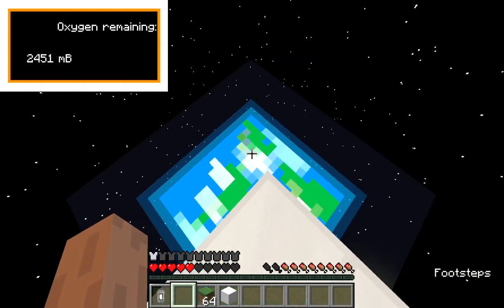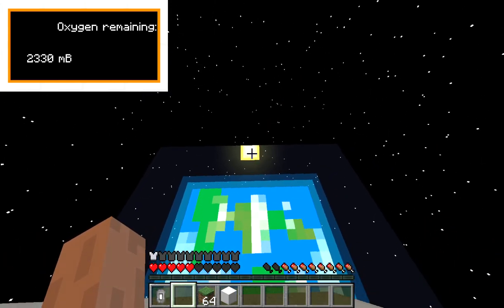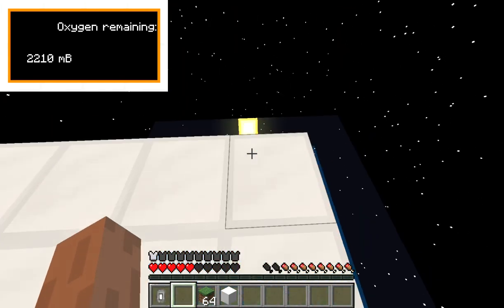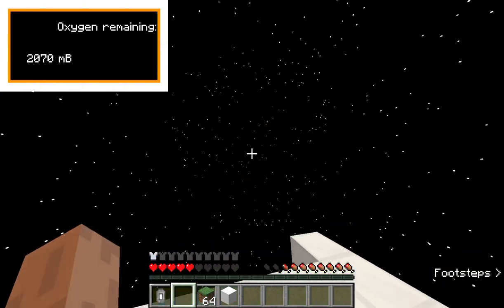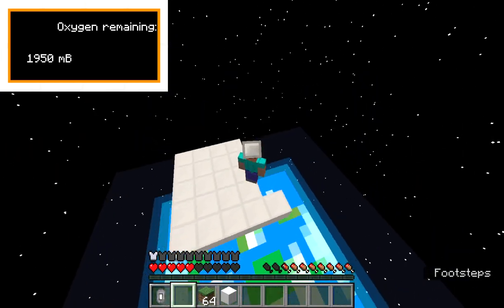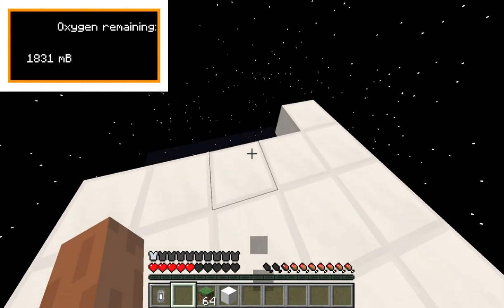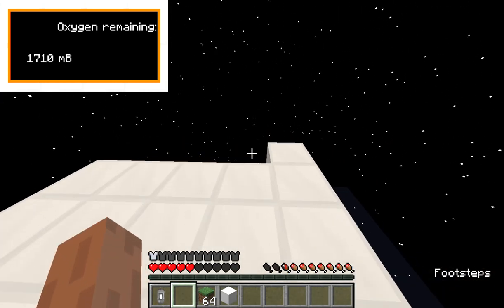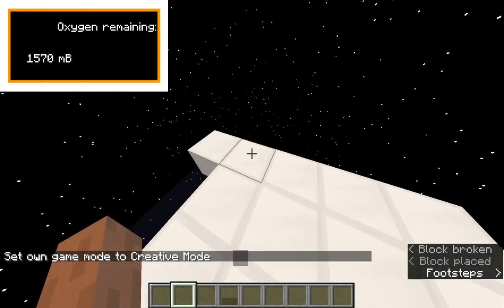There's the sun — it's kind of in exactly the same position where it would be down on Earth if there was space to see it. I'm going to try to position it better. Anyway, currently if your oxygen runs out it does still make you take damage. But this isn't all I have to show you.